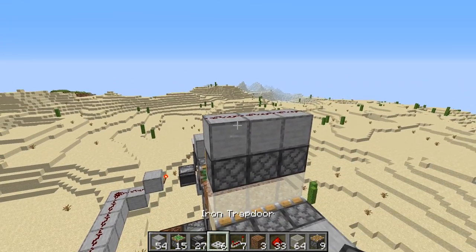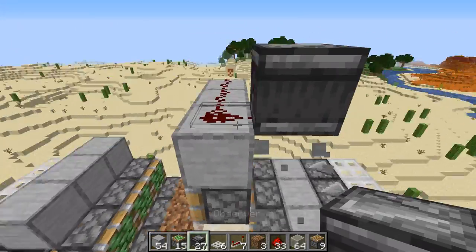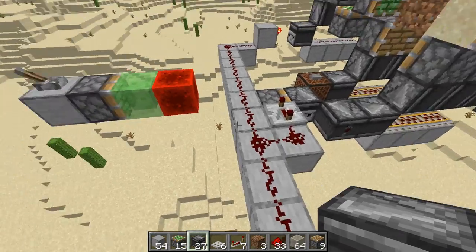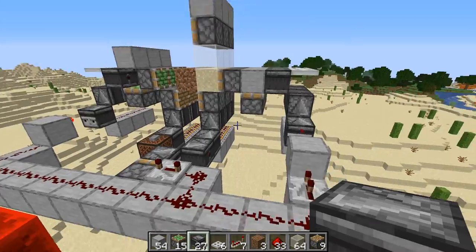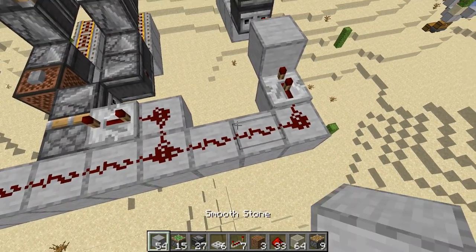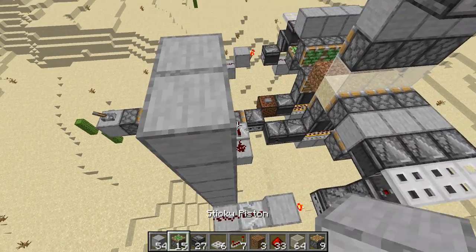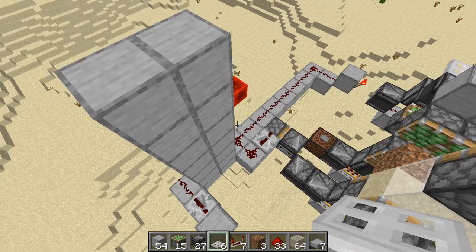Then we're going to want an observer to be powering into that redstone dust. In terms of how we get the power up here, we're going to make a staircase. You don't want to use the trick where you use the slime blocks and the redstone block on top, or the timing will be wrong and your rates will be much lower. You want to do it like this. So let's temporarily remove those bits of redstone to be able to make a ladder to climb. We're going to need some half slabs — six of them.